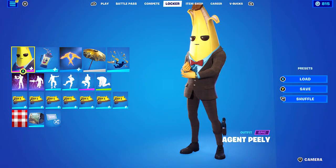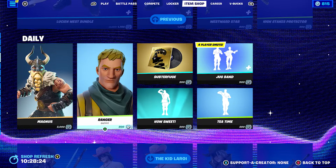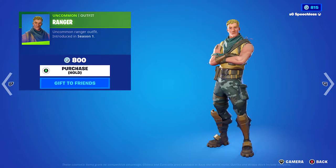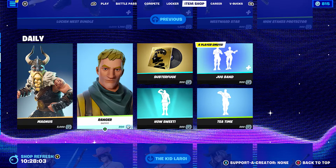In the item shop today we have the Ranger skin, which hasn't been in the item shop for 1,162 days. If you've been waiting for it, or just want to pick up a skin that hasn't been back for a while, it's worth considering. It's a very default-ish skin that came out in Chapter 1 Season 1 — basically just a default with changed colors and accessories, which is probably why it hasn't returned in a while.